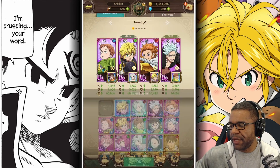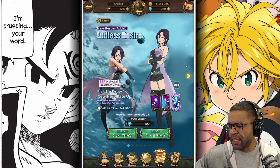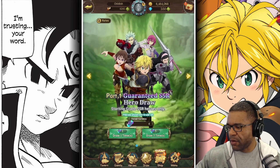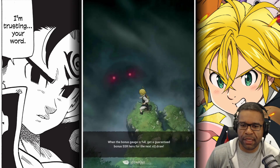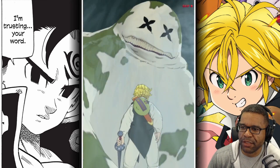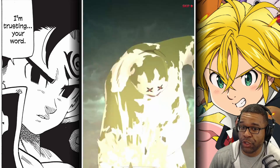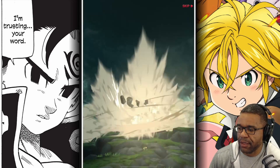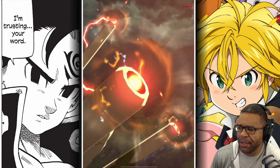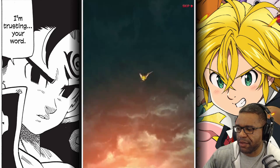Let's go ahead and jump into the summons. We'll probably do a regular pool as well as the SSR tickets, but I want to start out with these tickets here. We got four tickets. I'm still looking for a green King, a Jericho, and I would like a red Hauser. I would like a nice AOE unit — we do have the fat green King so we can use him, but apparently red Hauser is like severely OP. That would be a really, really nice unit.